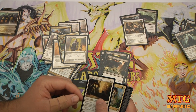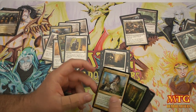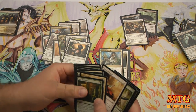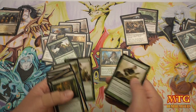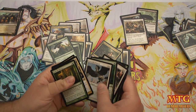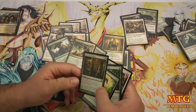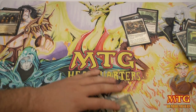Unflinching Courage — that's a bomb, lifelink and trample, that's an uncommon bomb. Precinct Captain — no doubt. Security Blockade — I like it but it's more of a Selesnya card. Call the Conclave — maybe. We're really playing black-white splash green. I like Avenging Arrow for removal, Ethereal Armor, Thrashing Mossdog — love them. Battering Krasis — maybe. Gorgon's not bad in the late game. Concordia Pegasus — can be okay. Seek the Horizon — maybe.